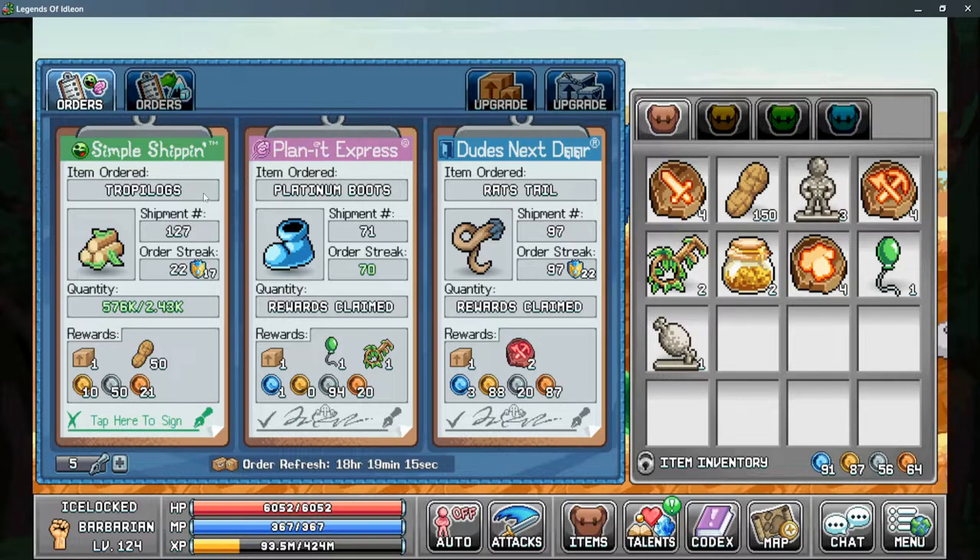Simple Shipping requires any crafting materials from World 1 or 2, such as logs or ore, or even produced items from smithing. Planet Express requires crafted items from the Anvil — anything from very basic items up to Platinum items. Platinum becomes more common as you increase your order streaks. The Dudes Next Door requires any monster drops from World 1 or 2.